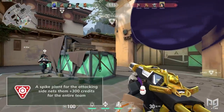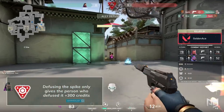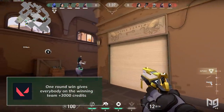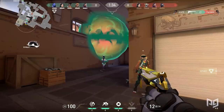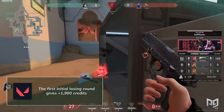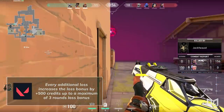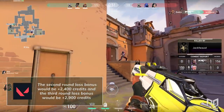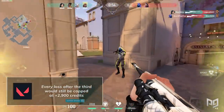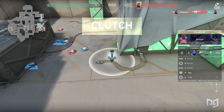In terms of the spike, a spike plant for the attacking side nets them 300 credits for the entire team. Defusing the spike, however, only gives the person who defused it 300 credits. One round win gives everybody on the winning team 3,000 credits. Losses have a loss bonus mechanic for consecutive losses, giving the losing team a better chance to come back. The first initial losing round gives 1,900 credits. Every additional loss increases the loss bonus by 500 credits, up to a maximum of 3 rounds. So the second round loss bonus is 2,400 credits, and the third is 2,900. Every loss after the third is still capped at 2,900. With this, you now have a solid foundation of how Valorant's economy works, but there's still much more to learn.